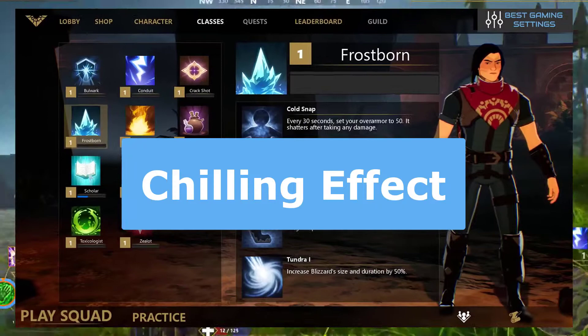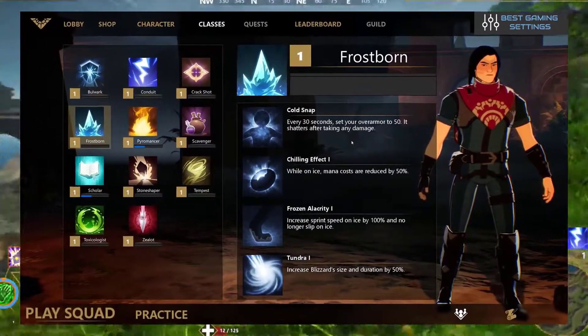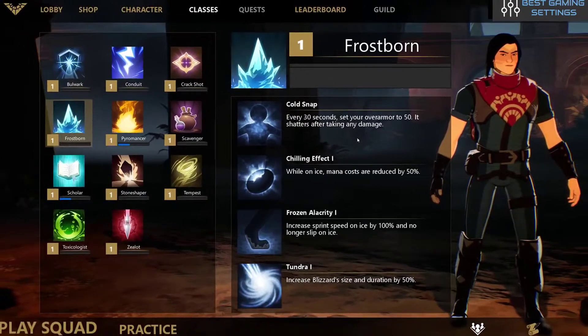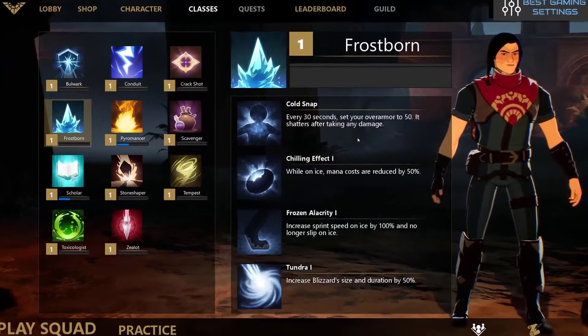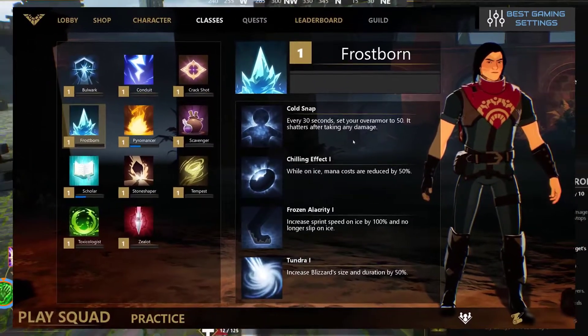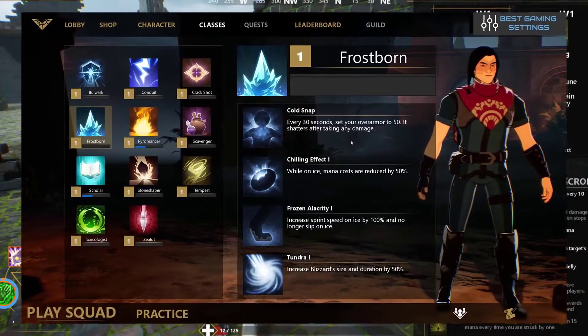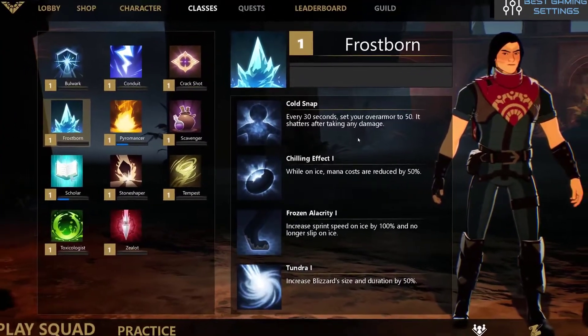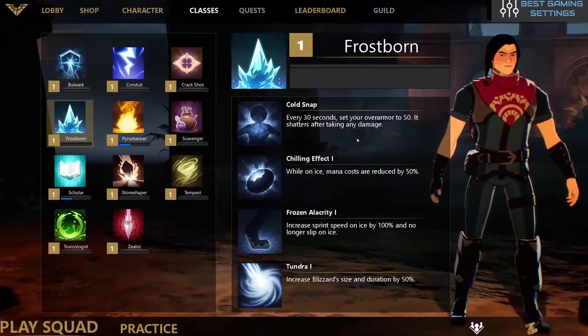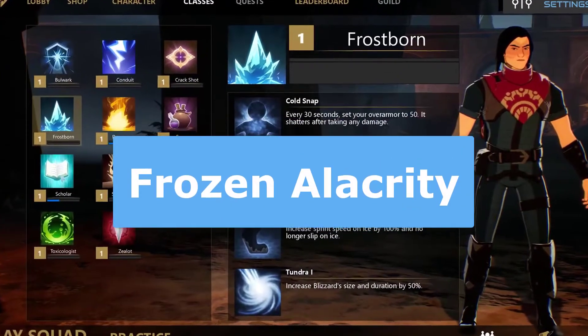The first selectable scroll available for Frostborn is Chilling Effects. While you are standing on ice, the cost of your using attack to your mana is decreased by 50%. This increases to 70% and improves to 90% with upgraded scrolls. This scroll can make attacking while moving really powerful. It is a risky scroll as it requires skill in quick aiming. However, if you have the ability to get the most out of this, it is worth using.